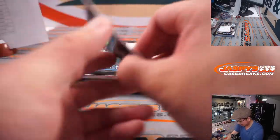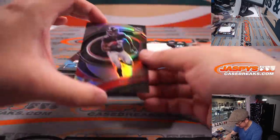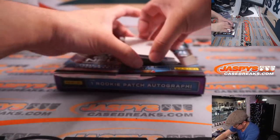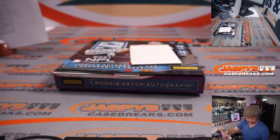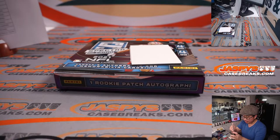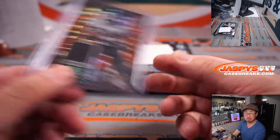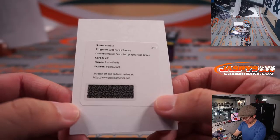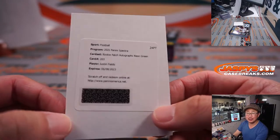And the final pack. AJ Brown — he had a nice return today, 90 out of 99, I think he had over 100 yards in his return from injury, and the Titans win. Calvin Ridley for Ryan and the Falcons, to 149. We've got Epic Legends — Bo Jackson, piece of his jersey. Bo knows. That's Raiders edition, also going to Nico, 4 out of 10. And the redemption is going to be Justin Fields, rookie patch autographs, neon green — Ryan Harrell and the Bears.